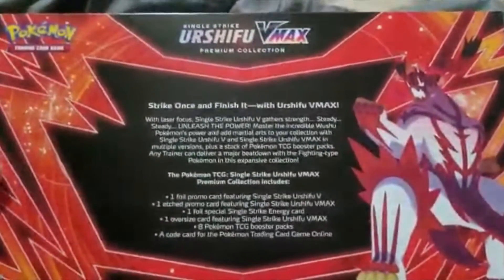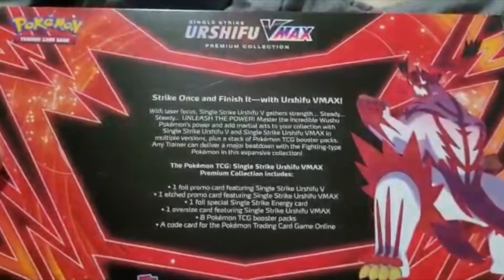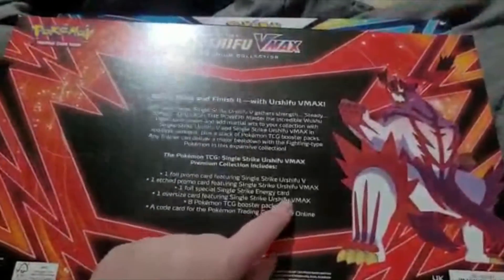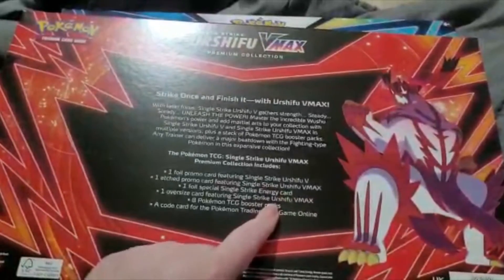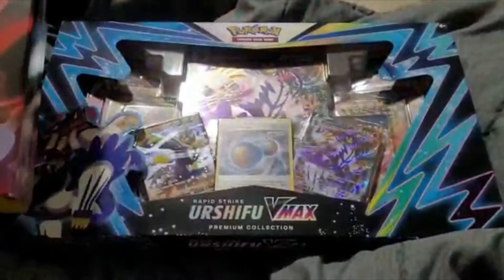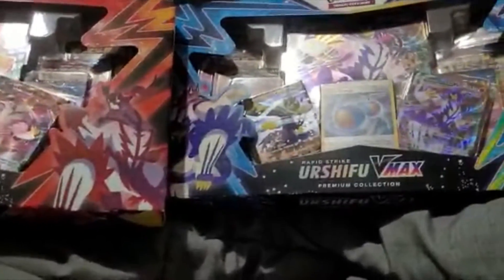In each of these we've got a foil promo card with the Single Strike VMAX, an etched promo card featuring the VMAX, and the other one is the V card. The foil is a Single Strike Energy card — it's special. And then you get an oversized card, eight booster packs, and a code card online. Each of those is depending on which one you get — Rapid Strike or Single Strike.